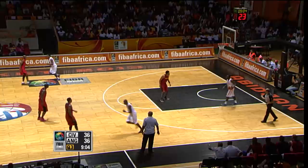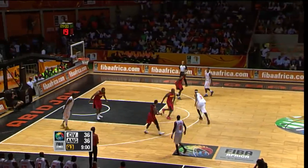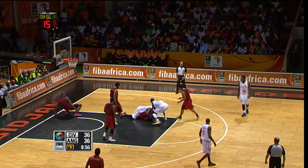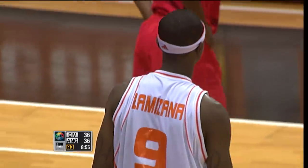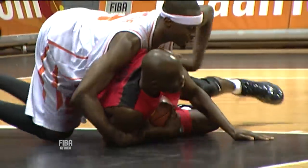Canate back to Diabate. Angola extending pressure up the floor — and the Ivory Coast catches it in the heart of the defense, stripped by Lionel Paolo, who dives on it. And possession will go to the Ivory Coast. Good defense by Lionel Paolo — got those long arms involved in the play, tipped away, got the tie-up. They'll get possession again next time.